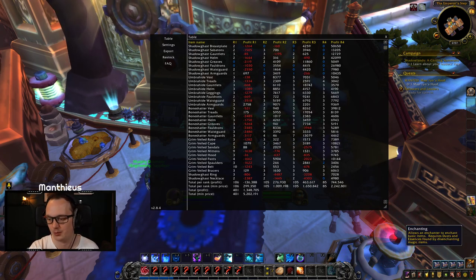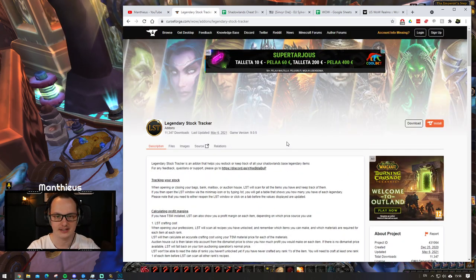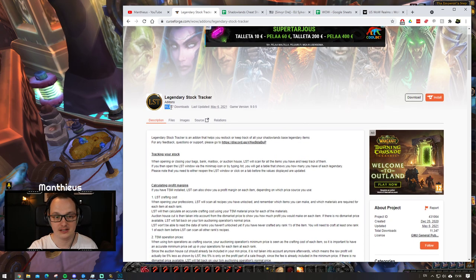First and foremost, how do we get it? Well, if you happen to use CurseForge — I'll leave a link down below — you can download it with whatever add-on client you use. Legendary Stock Tracker is now relatively easy to get your hands on, just a simple CurseForge LST Google search and it will pop up. It's now had over 11,000 people download it since it was implemented, and I can guarantee most of those have made a fair amount of gold with legendaries in some part because of this add-on. It's a very, very helpful tool to have in your toolkit.